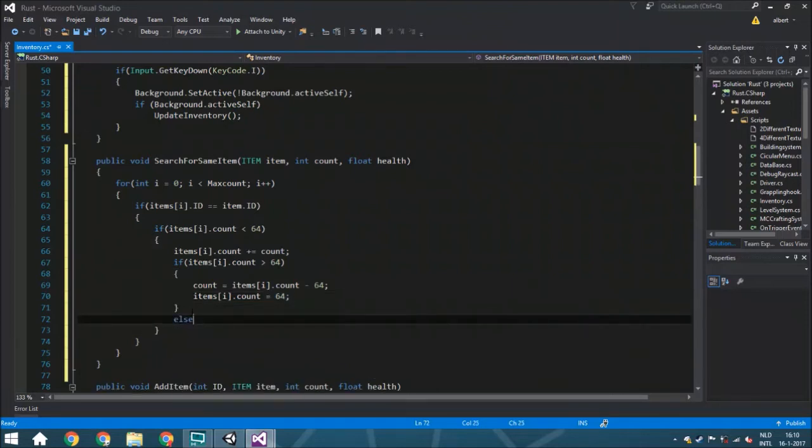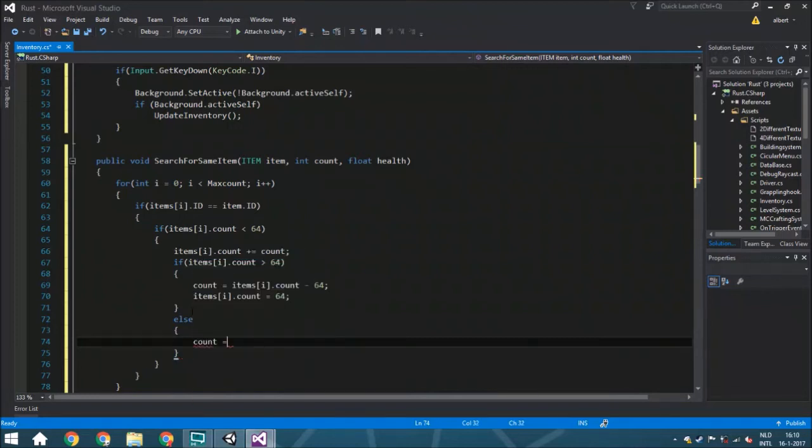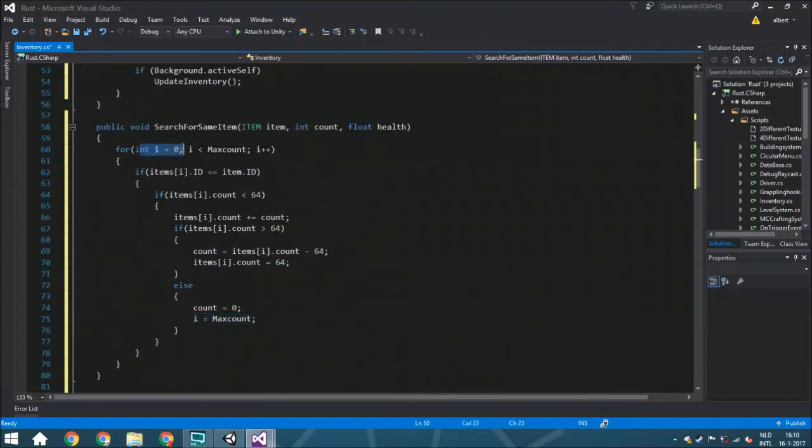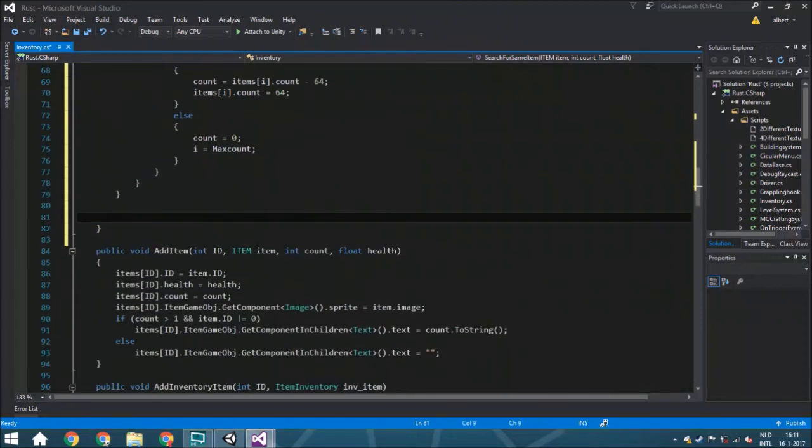If the count is not over 64, we set the count to zero and end the for loop. We do this by setting i equal to maxCount. The way a for loop works is: it starts at a number, continues while the condition is true, and increments by one each time. If i equals maxCount, the condition becomes false and the loop ends. This means all items have been placed and we can move on.